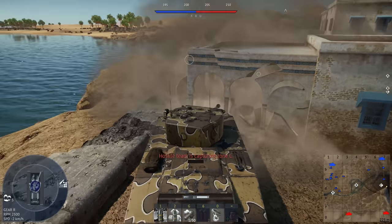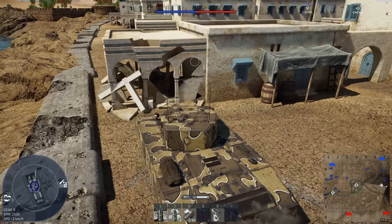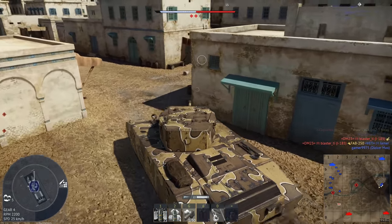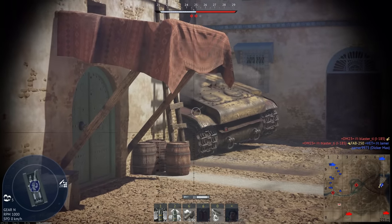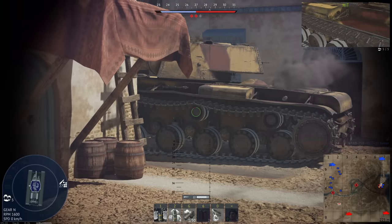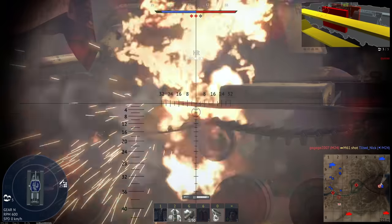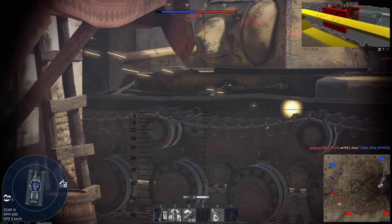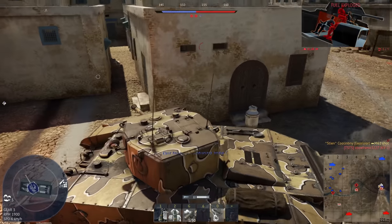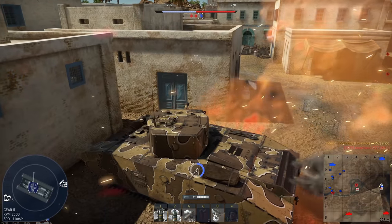I'm the type to mess around and find out, but I also have minimal reverse speed, so this is very unfortunate. Does this guy know that I know where he is? You can see your track marks. Didn't get damaged. Got the driver - that's a good start. Going for the weak side armor. Got the gunner. Now this is one of the worst parts about this vehicle - it's got absolutely terrible post-pen damage.